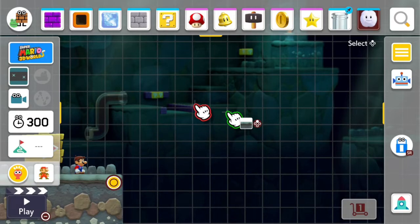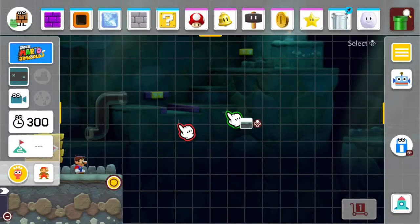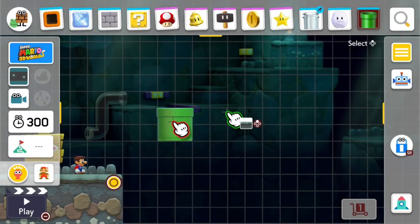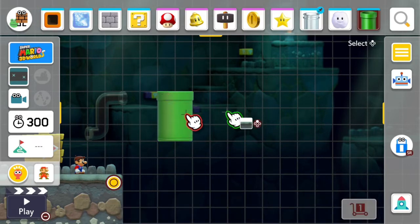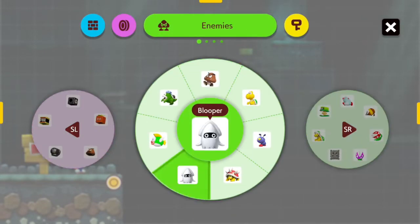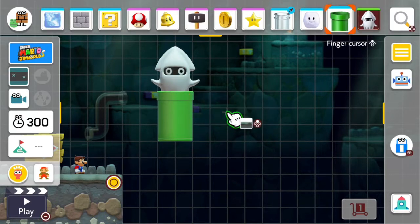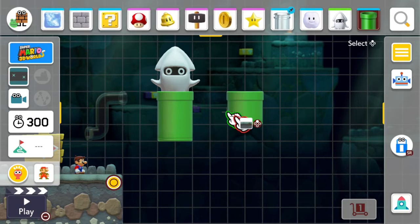Hi guys, today I'm going to show you a new black hole in 3D World. To do this we have to place a pipe — this is in co-op mode — so place a pipe and then make it one-up like this, and then place a blooper in the pipe like that, and then place another pipe right there.